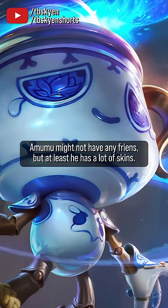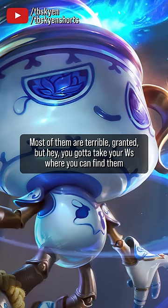Amumu might not have any friends, but at least it has a lot of skins. Most of them are terrible, but you gotta take your Ws where you can find them.